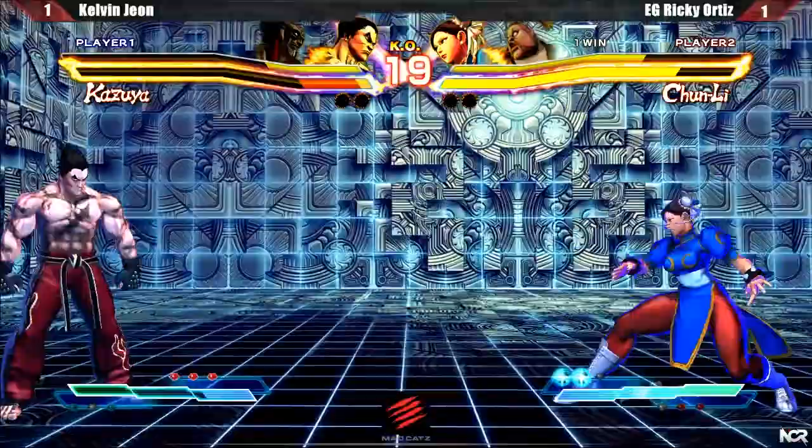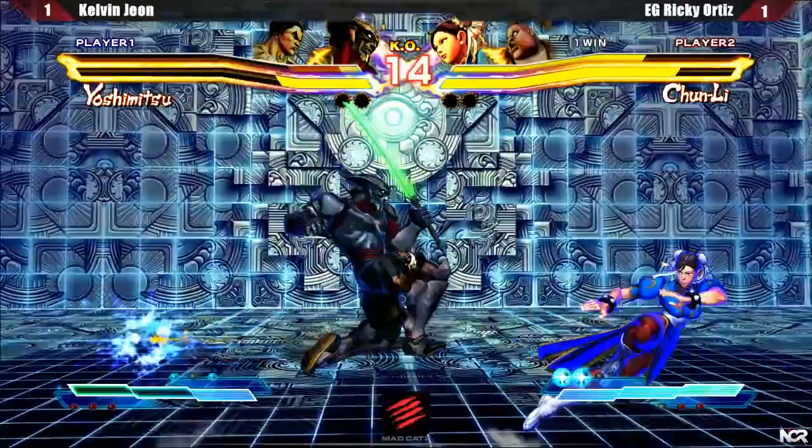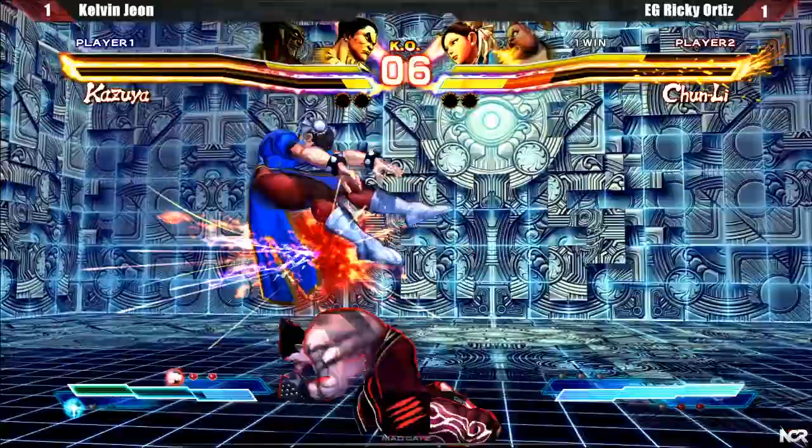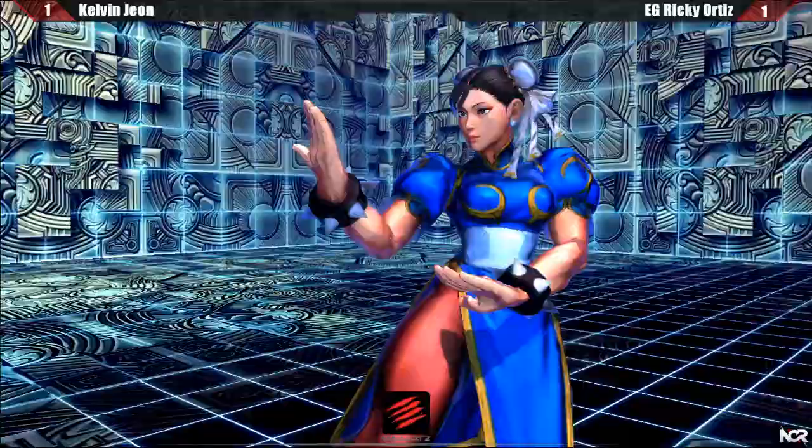Yoshi's jumping light kick makes him float ever so slightly and has a great hitbox. After my follow-up, I ended the pressure with heavy purple breath. Yoshi's overhead hits and Kazuya tags in to finish the combo. I decided to do a demon godfist, but Ricky ended up doing Hasan Shu to get away. I have never seen Ricky do Hasan Shu on wakeup before, so it was a brilliant move on his part.